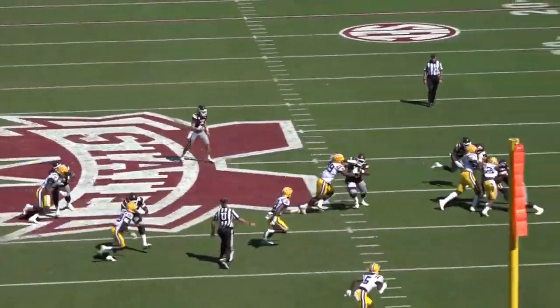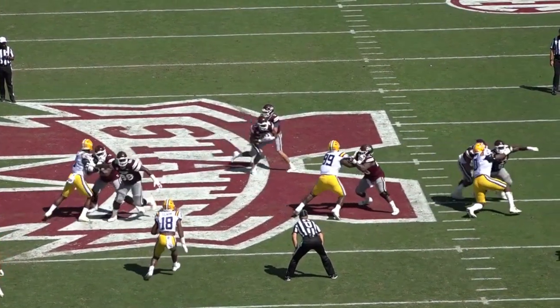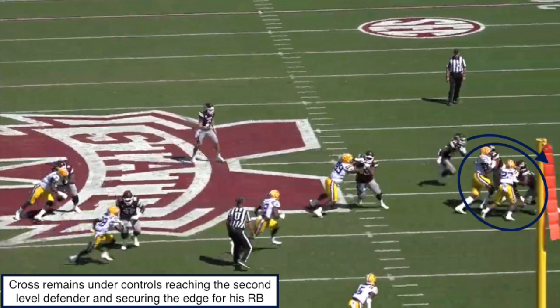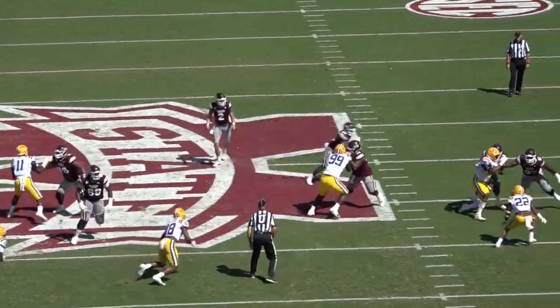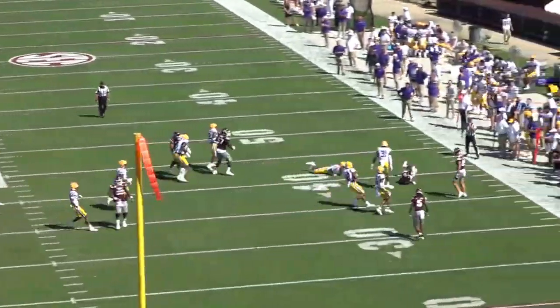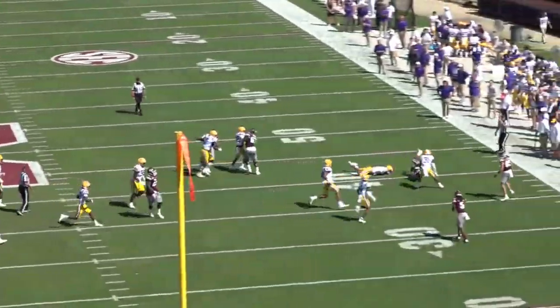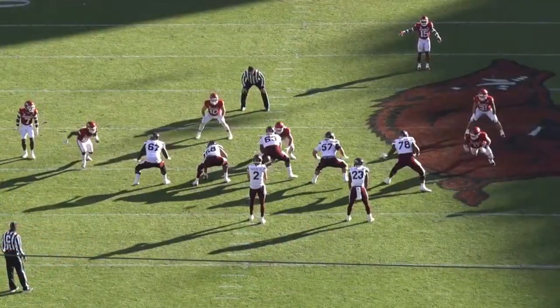We've seen Charles Cross play really well on the backside of outside zone plays — now let's look at what he can do on the front side. On this outside zone look, all Cross is trying to do is reach the defensive end and get up to the second level to secure the edge for his running back. At the snap, he does a really nice job working aggressively through the outside shoulder of the defensive end, pushing him back inside, allowing his guard to work around and reach the D-end. He then climbs under control to seal the second-level defender and secure the edge. Being able to pass off the double team and work to the second level is going to build on the campaign that Rashad Penny finished last year.